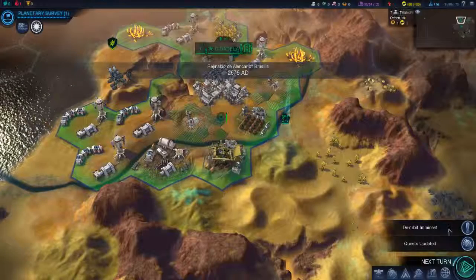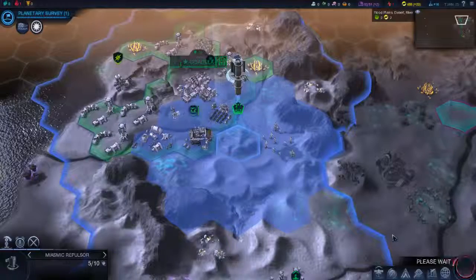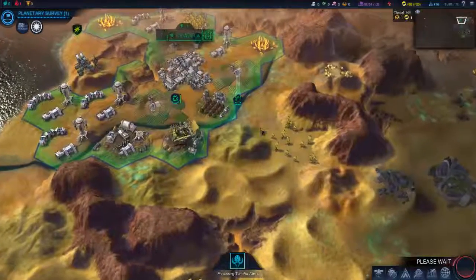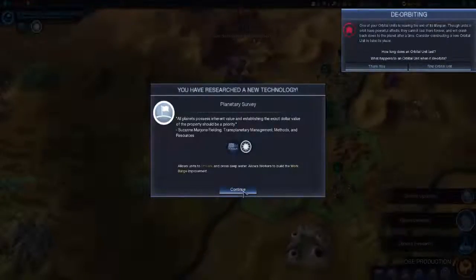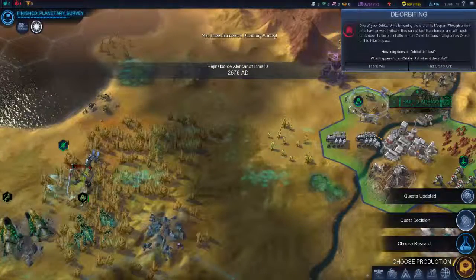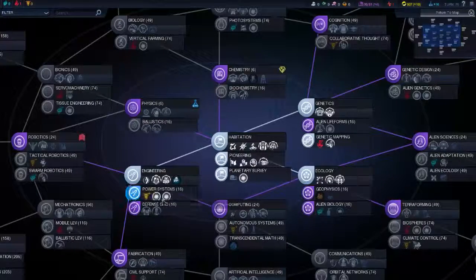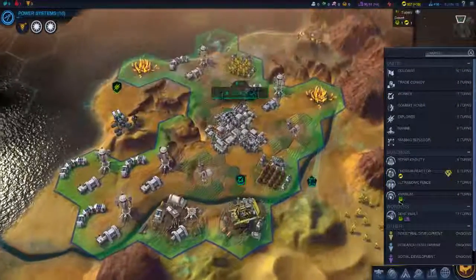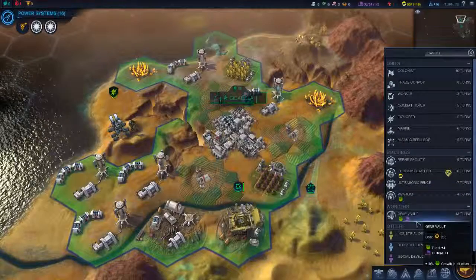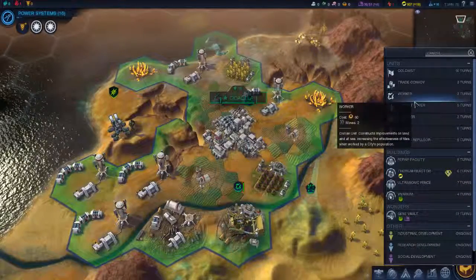I'm going to end up averaging about 5 turns. In that time it will just remove all this poisonous gas. Alright — and the first one. End reduction.